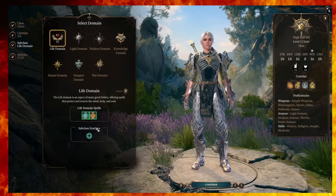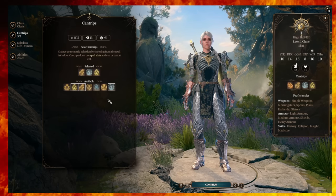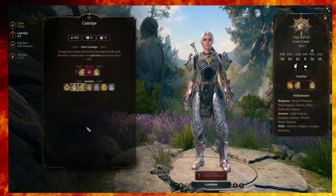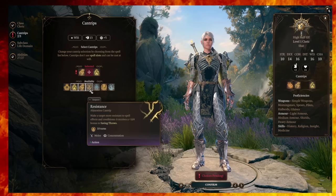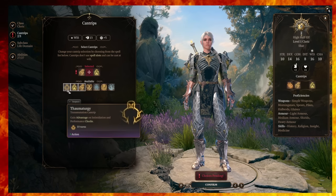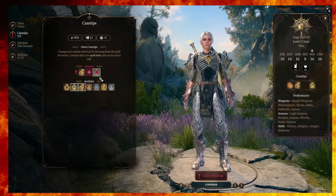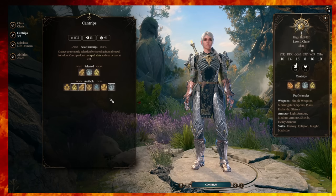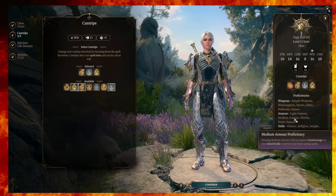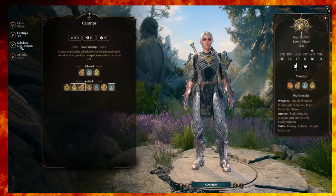Starting with the Life Domain, that gives you Cure Wounds and Bless. For cantrips, you can't really get away from Guidance — one of the most important ones. Honorable mentions go to Resistance, Blade Ward, and Thaumaturgy. I do like having Sacred Flame for a ranged attack, or Produce Flame as another option. Guidance is almost essential. Shadowheart also gets Firebolt, so that might affect your cantrip choices.